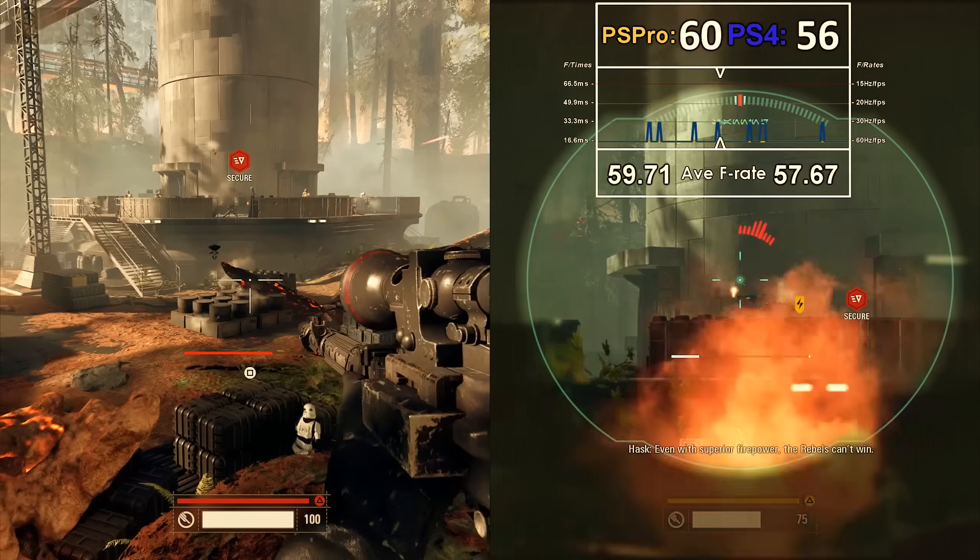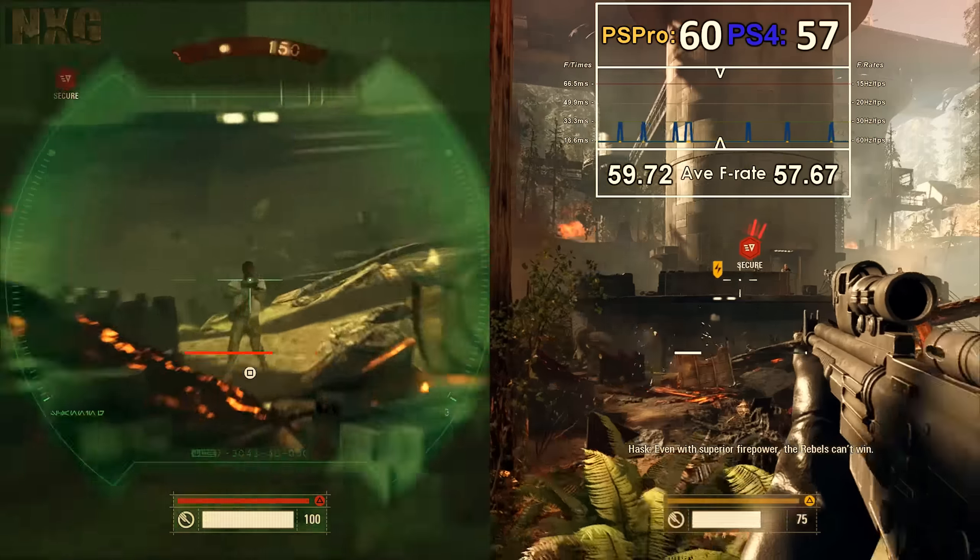But the Xbox One X boosts that up even further, running a dynamic resolution right up to 2160p, but it likely hovers much lower than that, and from my counts it can drop down to 2880 by 1620, which is still a significant boost over the best on the Pro.